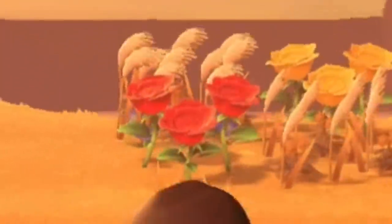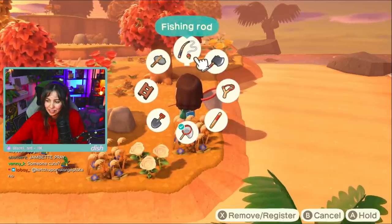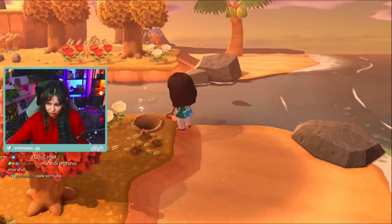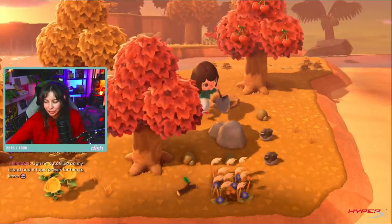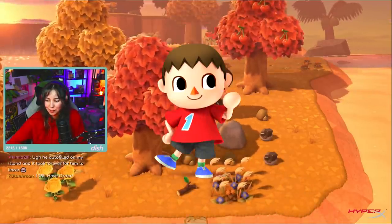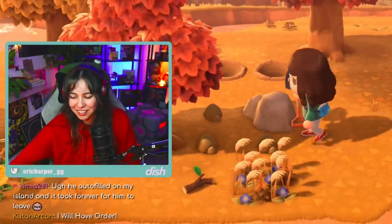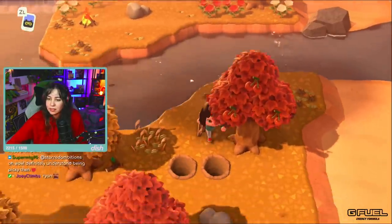Oh, roses — cool! I've definitely interacted with that villager before. I'll get some roses for later. I can't leave an island without at least hitting the rocks and shaking the trees. I've seen some people just hop onto an island, look at the villager, and immediately leave. Rex is cute. Bye Rex, nice to meet you.